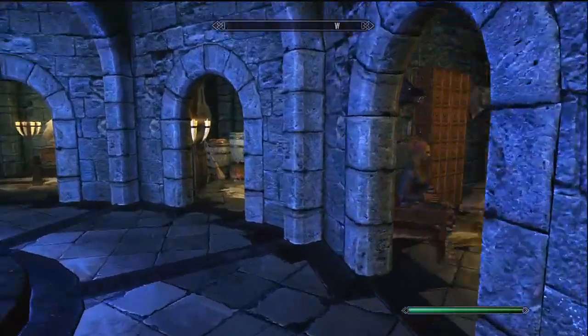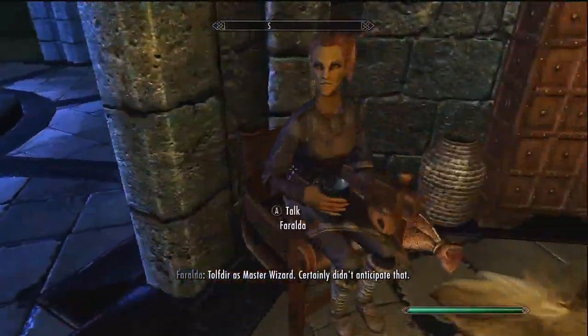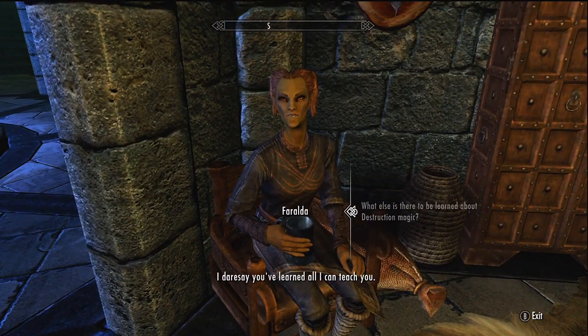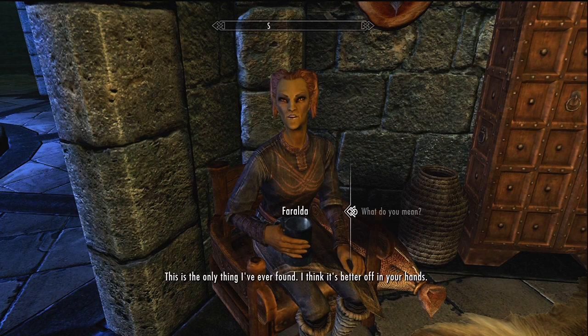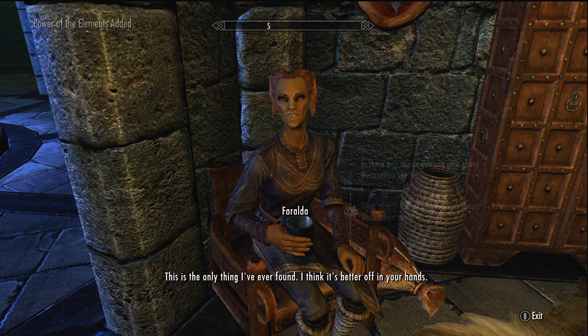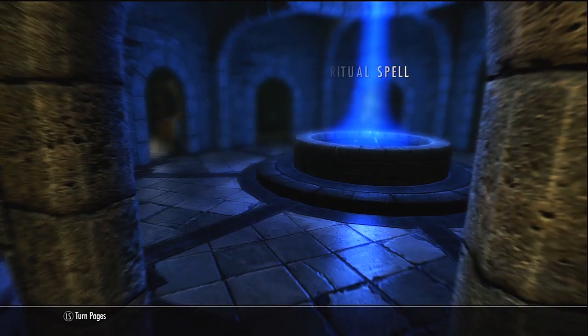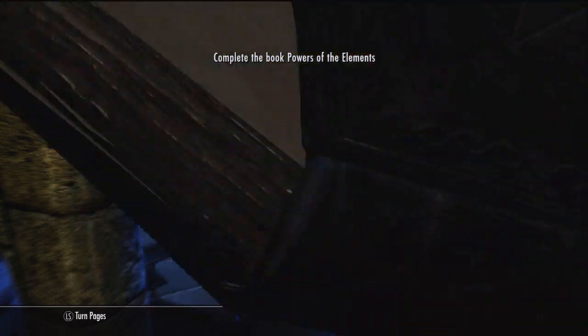You do need 100 destruction to do this. When you get in here she'll be sitting in a chair or lying in the bed. Go to the bottom dialogue option and say 'What else is there to be learned about destruction magic?' She'll say some stuff and eventually give you the Power of Elements book, so you just want to read that.